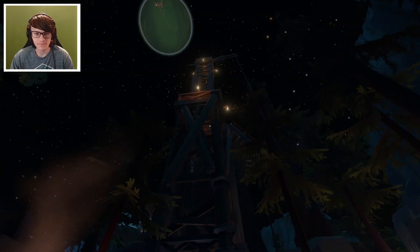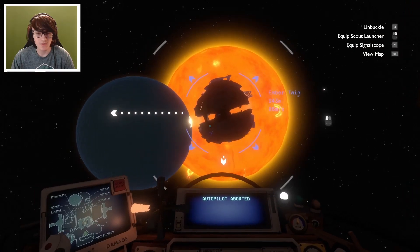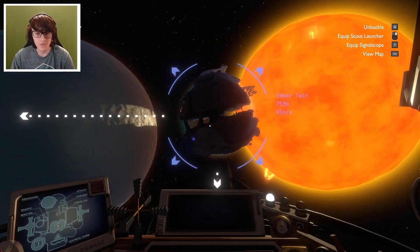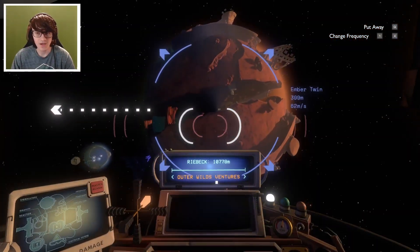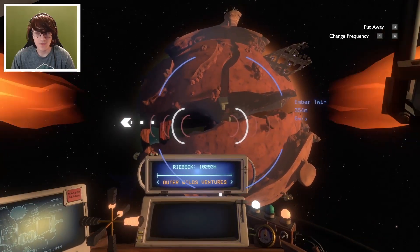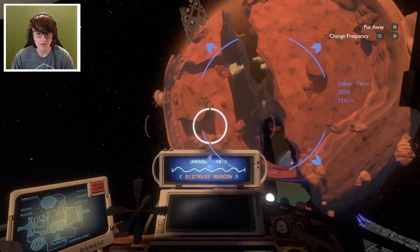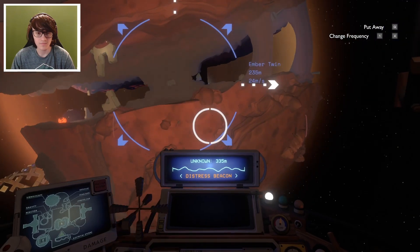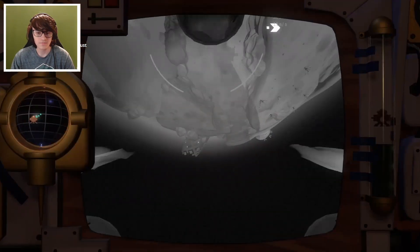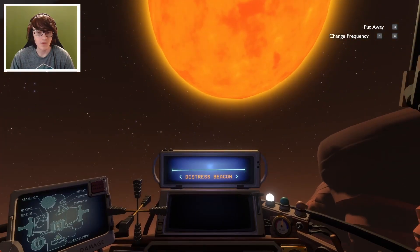It appears like there's a lot of things here. There is a gravity cannon, which is interesting. Let me pull out my signal scope and see if I can find the distress beacon. Escape pod is 300 meters this way. We landed pretty close to the edge here.